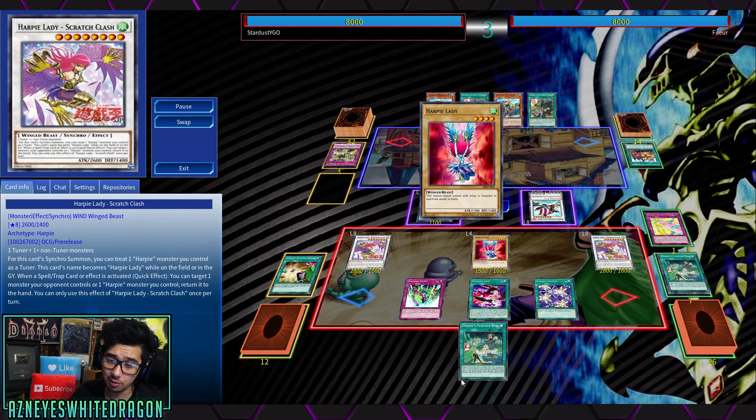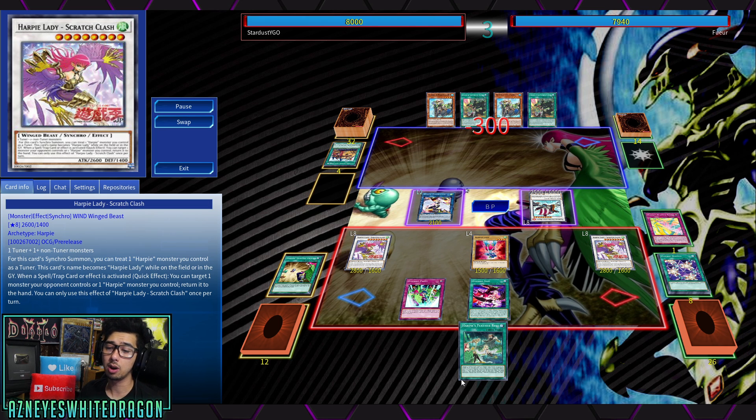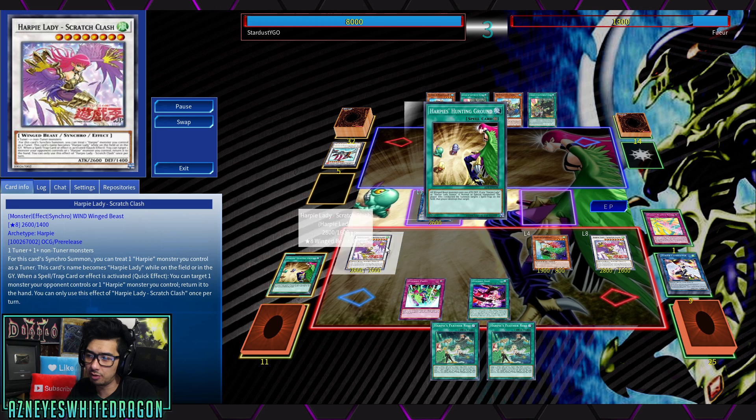Its name becomes Harpy Lady while it's on the field or Graveyard. Then when a spell, trap, or effect is activated, as a quick effect, you can target one monster your opponent controls or a Harpy monster you control and return it to the hand. So it basically allows one disruption play with this archetype. And now we've got double of them out.